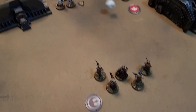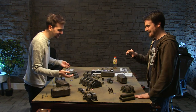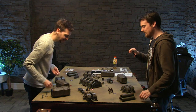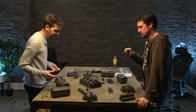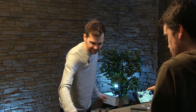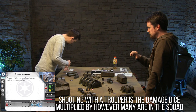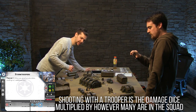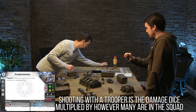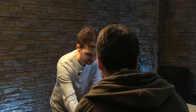Let's see if we can get rid of that suppression token. We can - so that means we've got our aim token and we can aim and shoot. Let's give him an aim and we will shoot. So that means we've got three white dice and two red dice.